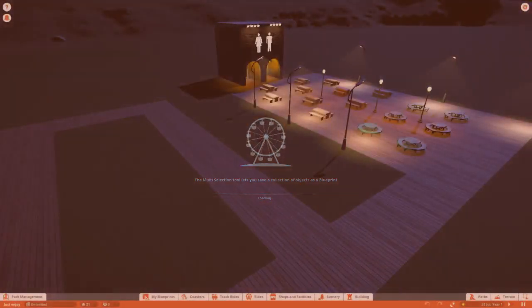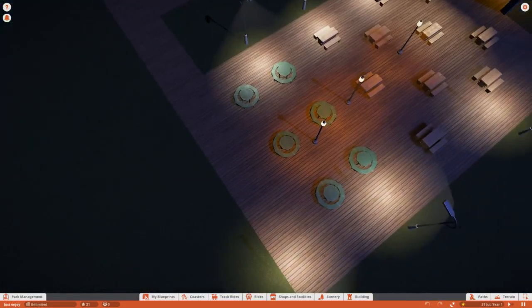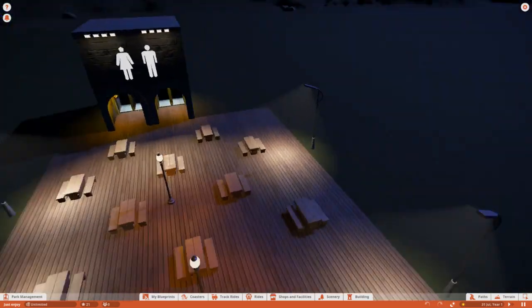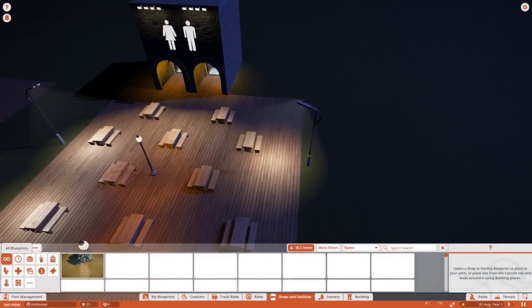We are back for yet another day here on Planet Coastal. Lost track already - it's been so good. Day three I think, we'll say day three. So while we wait for us to load in, this is where we left it - just finished off building a kind of chilled seating area. We're going to add some shops; that is the first thing of today. Toilets are quite clearly labelled. Now we need to add some more shops - let's do that first of all.